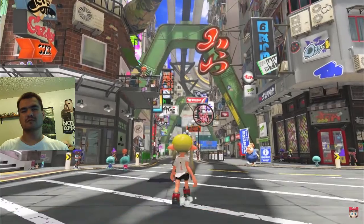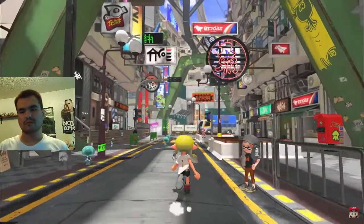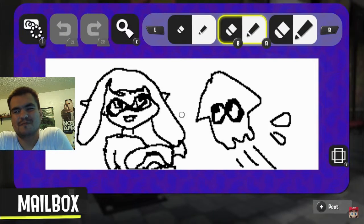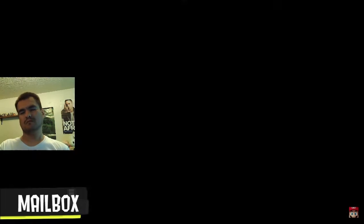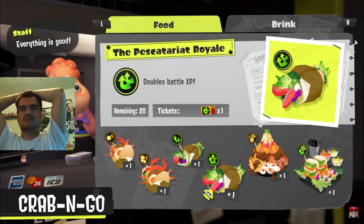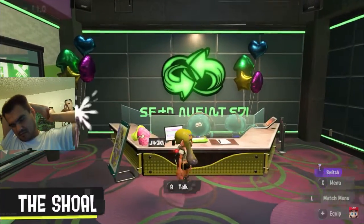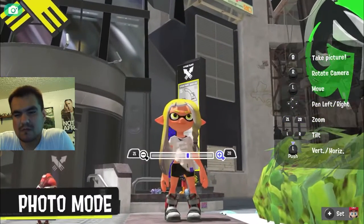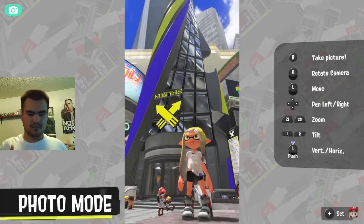Back in Splatsville, you can post illustrations via this mailbox — they'll be displayed all across the city and even in stages. Vertical illustrations are also supported. You can grab food and drinks at the concession stand to help in battles, use local communication to play nearby at the Shoal, and use Photo Mode to snap selfies, send photos to a smart device, or display them in your locker.